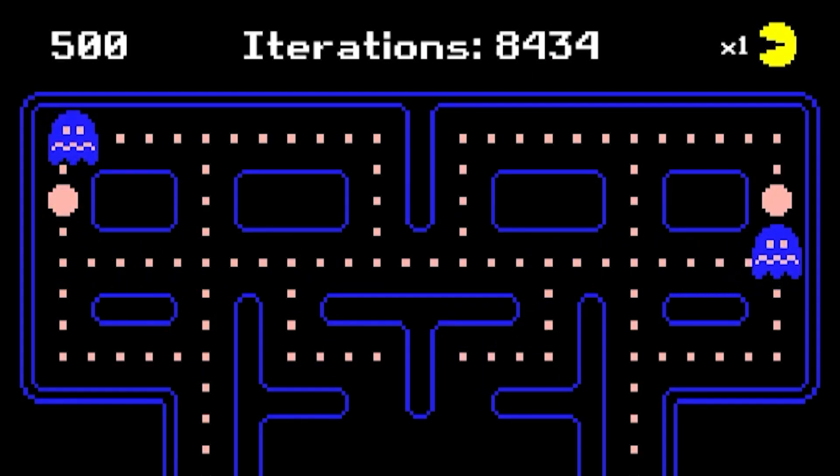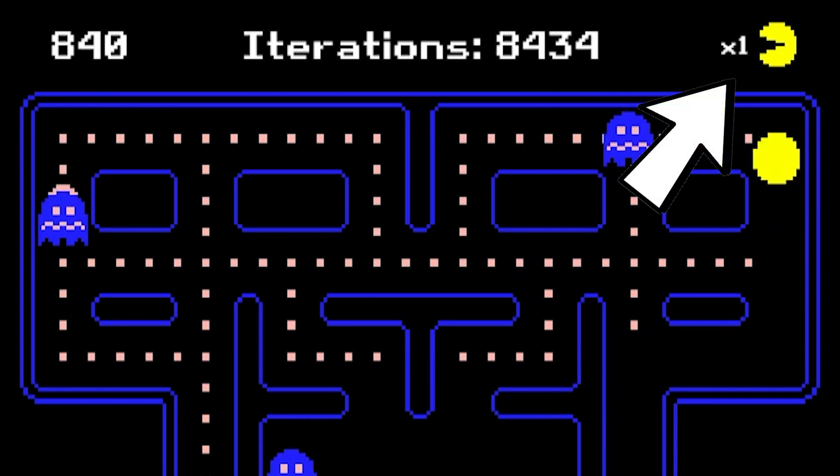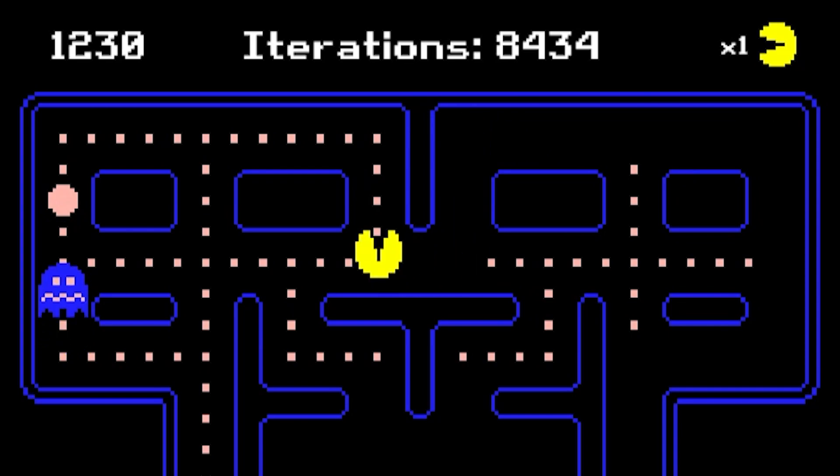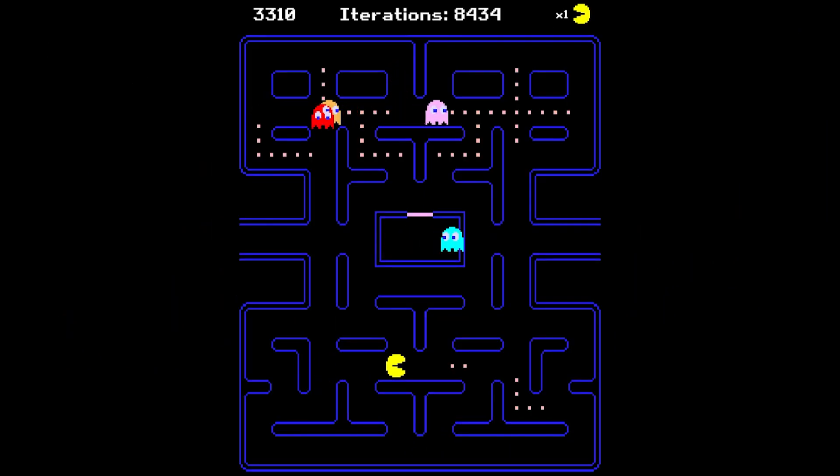I've also quickly added some UI elements which show the current iteration and how many lives Pac-Man has. Since we're going tough, we'll go with only one life. And we can also see the current score. Now we basically ended up with a regular Pac-Man game.